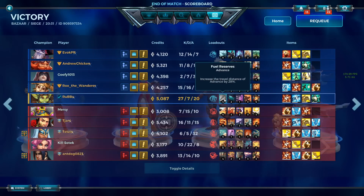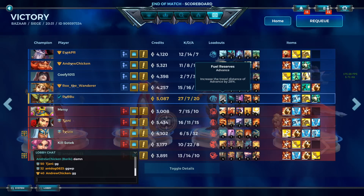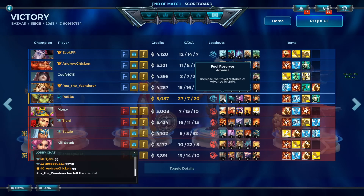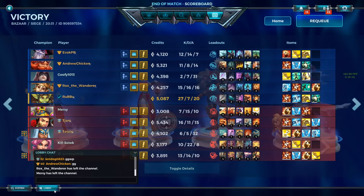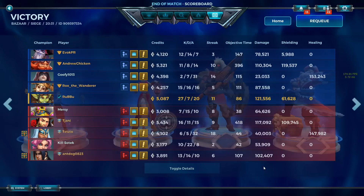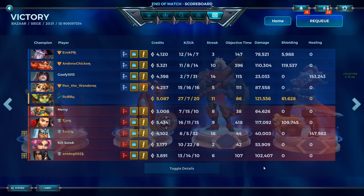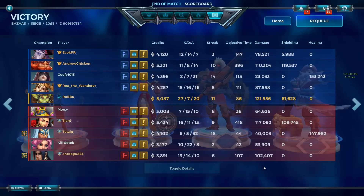We only ran Fuel Reserves 4. It's good to know that we might be able to get over the walls with Fuel Reserves 3 - I think you wall jump and then dash over it, which is pretty good. Didn't mind the build there. We had two points of Crystal Faster just to give us some extra Missile CD and extra makeup damage. I don't really know if I really noticed it, but fun game. Hope you guys enjoyed the video - don't forget to like and subscribe. I really appreciate it. Hopefully you guys enjoy the content I keep pumping out. See you guys next time.